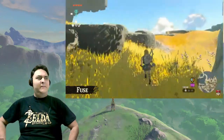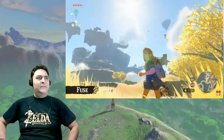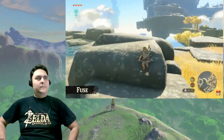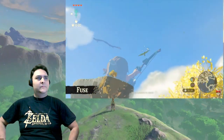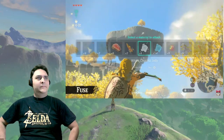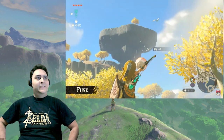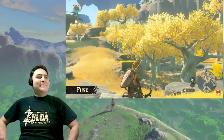There's a bird flying around. If you're out hunting, you might feel that aiming with an arrow is too difficult. So at times like these, here's an eyeball you can get by defeating monsters. Fuse it to an arrow, and — look! It honed in on the target. It becomes a heat-seeking missile.